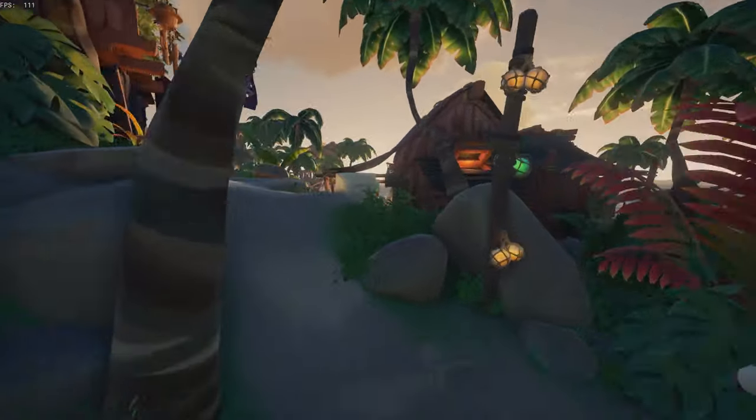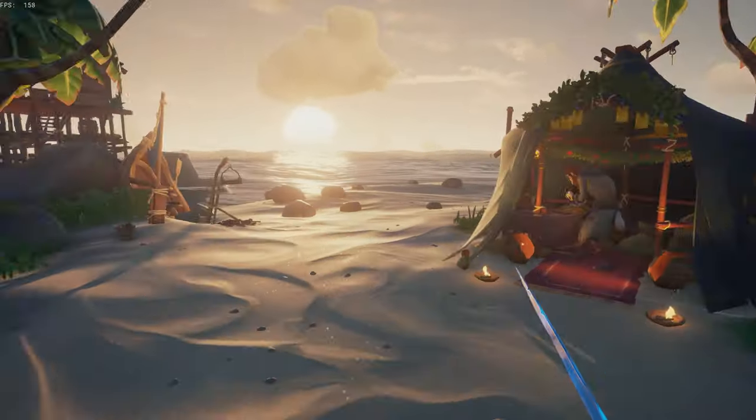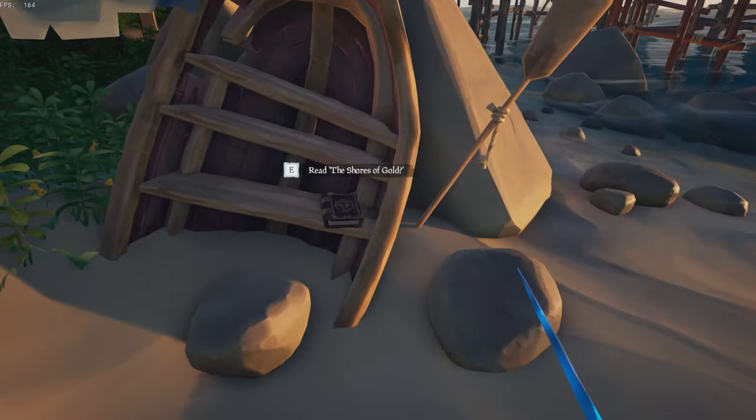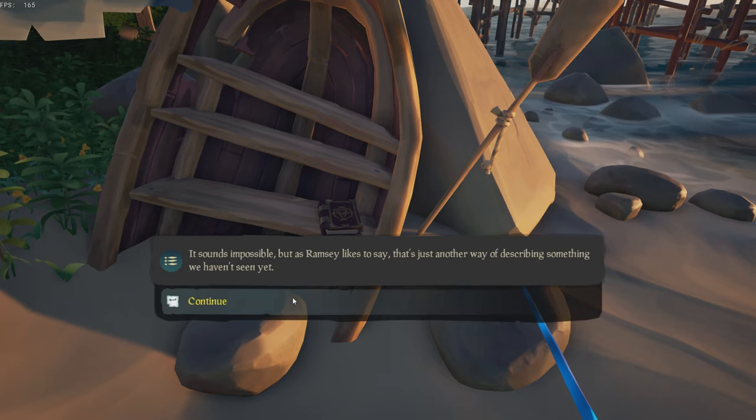For the third journal, you're going to want to head over to Plunder Outpost and go to the Gold Hoarder person. To the left of him, there is a rowboat, and inside of this rowboat there is another journal.